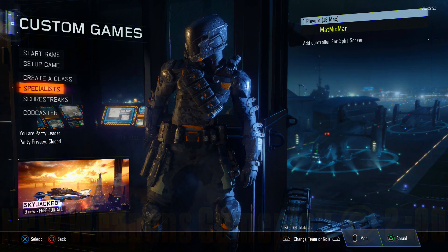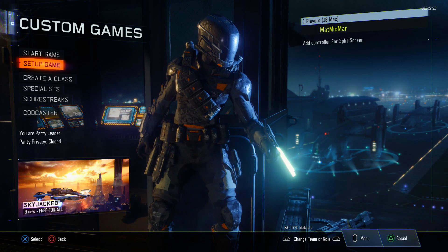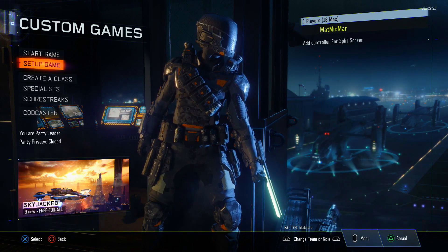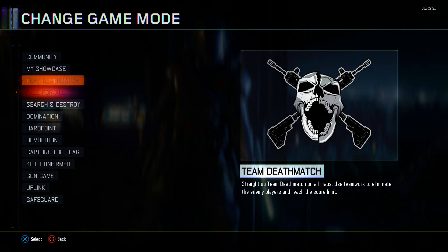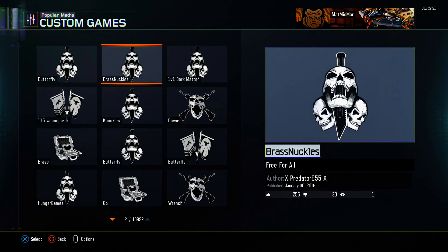Even though I probably won't get these weapons for months, there's still a way I can use them — and you guys can do this too. It's only in private match, but it's nice to go in and try them out, because otherwise you'd never get to. If you go to 'Change Game Mode' and then 'Community,' these are all community-created game modes.